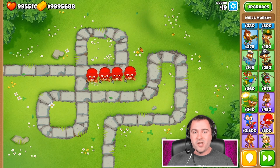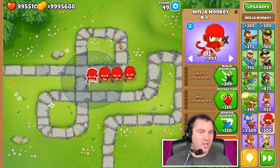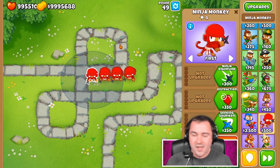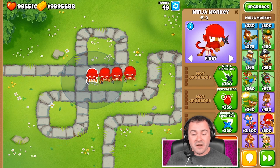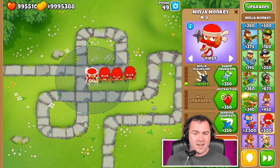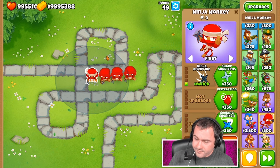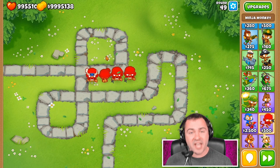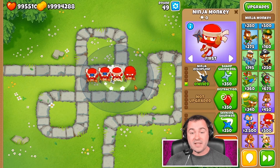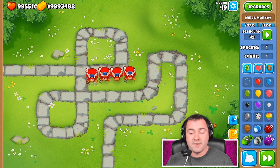Coming in at number 3 on our list, we've got the Ninja. The Ninja's just a great tower all around in every scenario — there's almost nothing bad about a Ninja at all. One of the best things about them is you can start off at a fairly cheap price of $500. You can buy cheaper upgrades like Ninja Discipline to almost double his popping power — you get more attack range and speed, which is basically a double upgrade. You can get Seeking Shuriken so he never misses. He has Camo Detection. Overall a very good tower. His downfalls are that he does have a little weakness to grouped bloons, but his extreme advantages outweigh all his negatives. He also doesn't have any lead popping power, but neither do a lot of other towers.